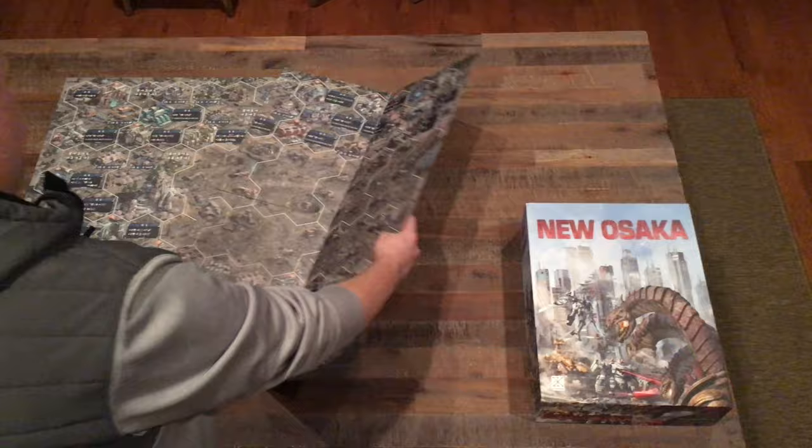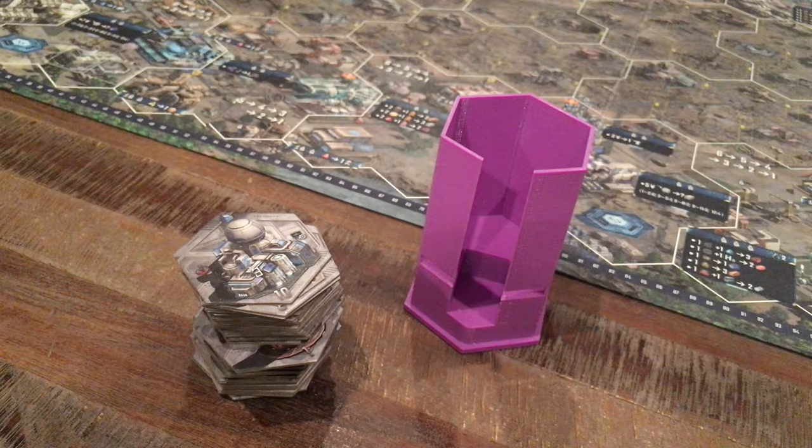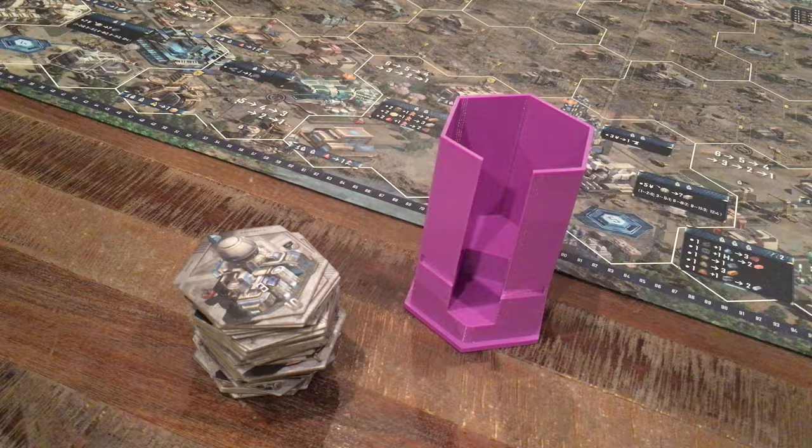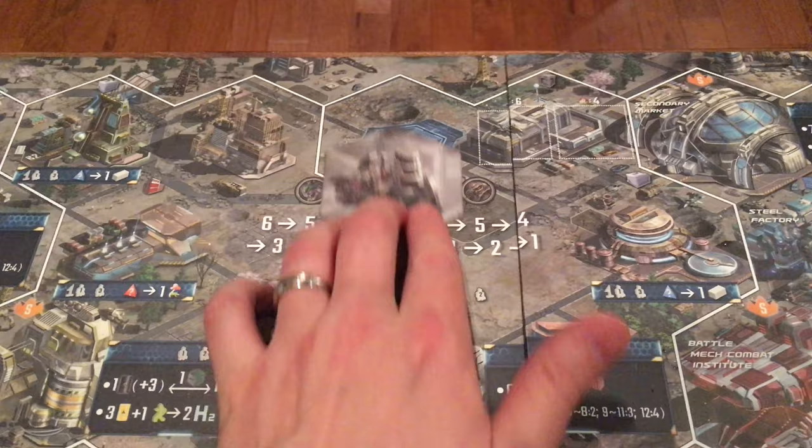Let's set up the game. The two main boards are placed together forming one big board, and the monster board is placed next to that with a token placed on number one. Each player will randomly draw a center building tile, then draw five more to remove from the game. The remaining will be placed in the plastic tile dispenser. Draw three tiles to place for the supply pile. Each player places a cube near the scoring track, and the first player chooses a base on the main board placing their base tile there, with all players doing the same in clockwise order.